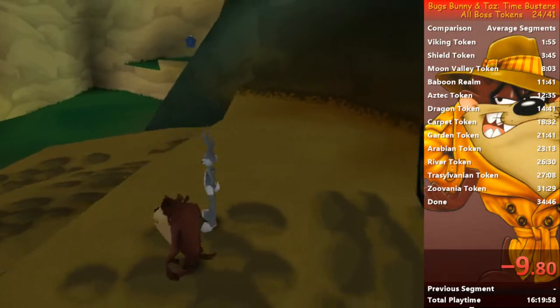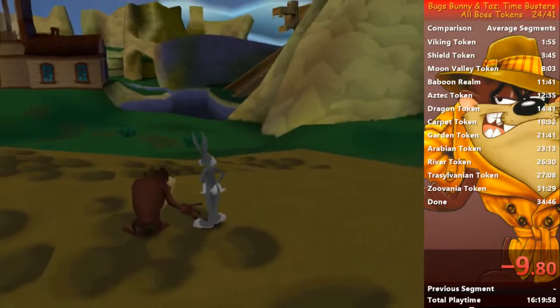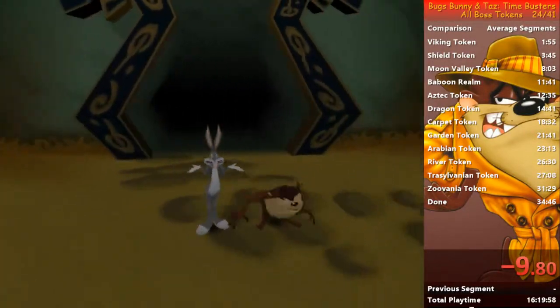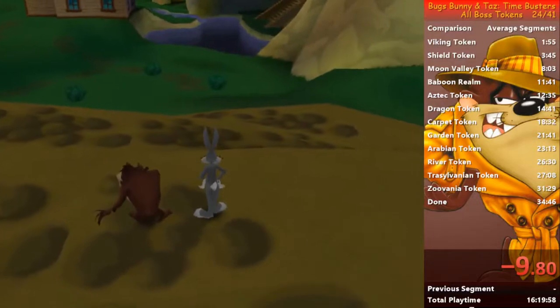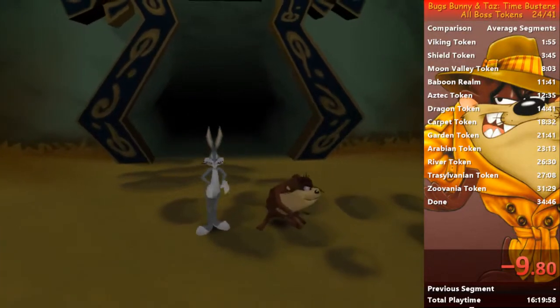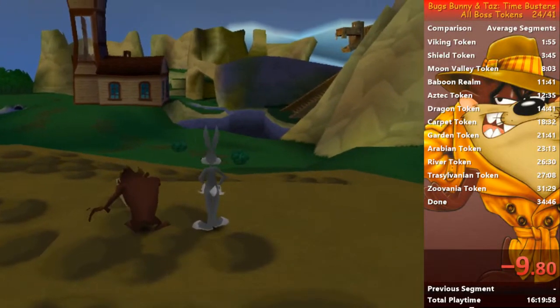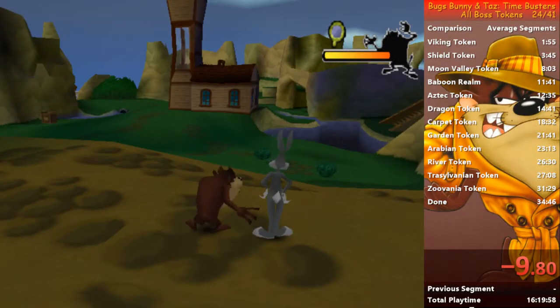Hello guys, this is Exodo, aka Bad in Englishman. In this second video, I will show you how to do the second world, which is the Aztec era. So once you finish the Viking world and return back to Greenwich, you are there. Remember that you need to have Bugs alive, because Taz can't do anything.